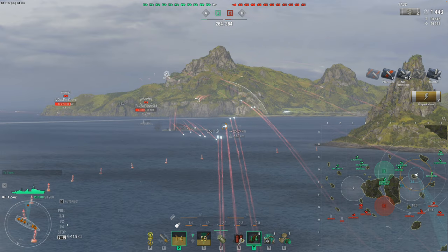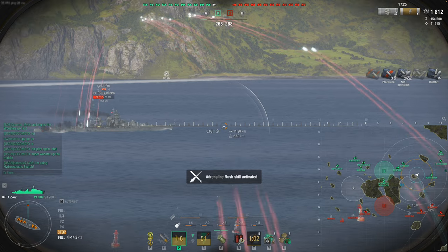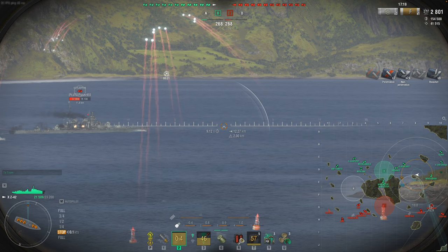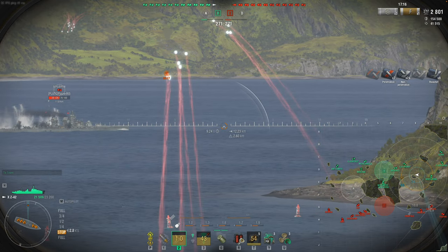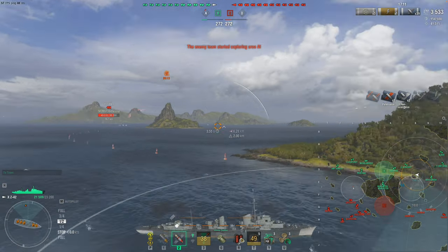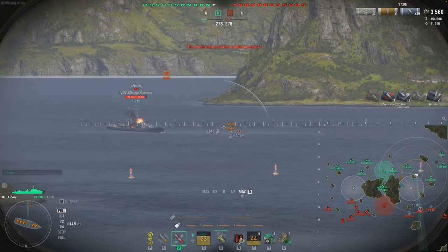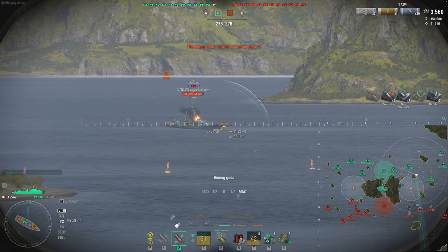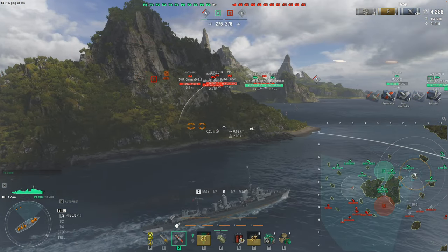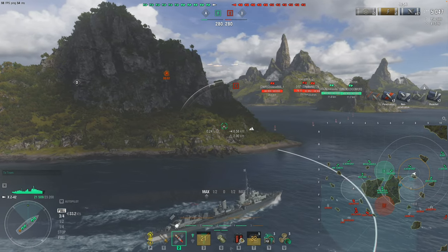Z-42. This is pretty much the German form of the Haragumo line of the Japanese destroyer class. Z-42 is basically, if you had to take a Z-52 and mesh it together with a Haragumo, this is what you kind of get. You get the five-gun setup like you normally would. It's got two torpedo launchers. It's slightly different than the Haragumo, but it has increased AP damage and the angles aren't as good as the Daring class line. If they were, this thing would be a monster.